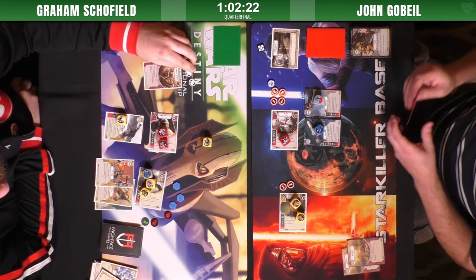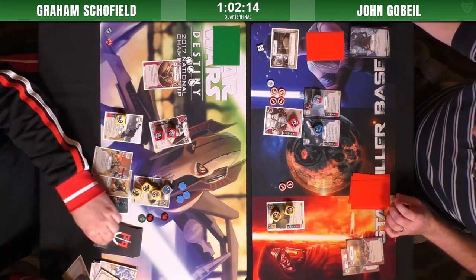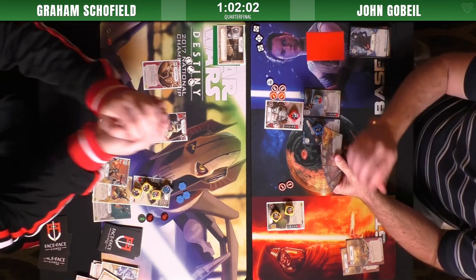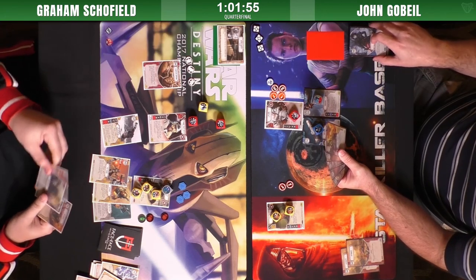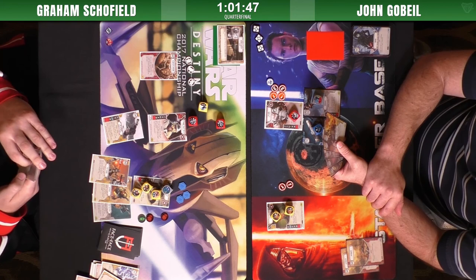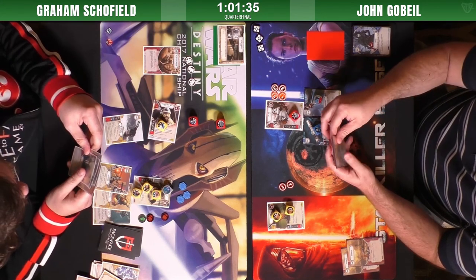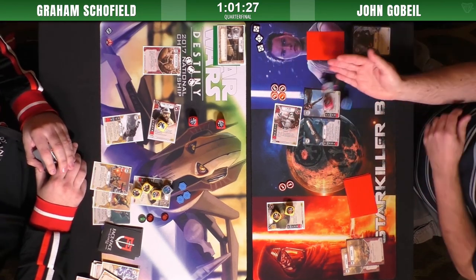Being at three resources is really nice for that deck — there are a lot of three-cost weapons. Being at two is much less nice. I assume putting a card that direction is a hit and run. So we got a redeployed lightsaber — FN became the target. I believe I saw the second second chance in hand but it's hard to tell with the chat overlay. Does John have another? I think both control batons are gone, although I might be thinking of the last game.